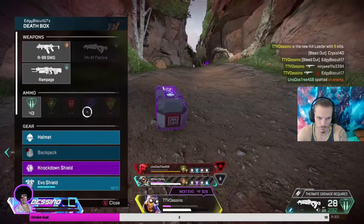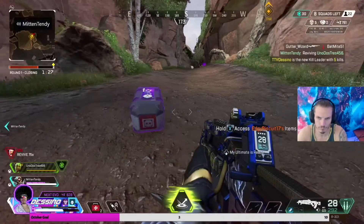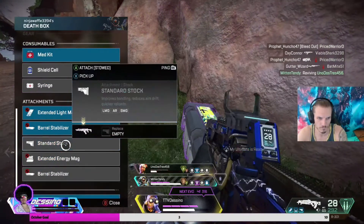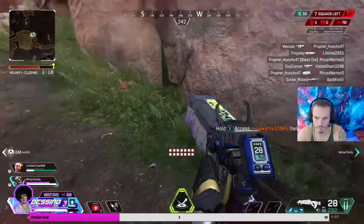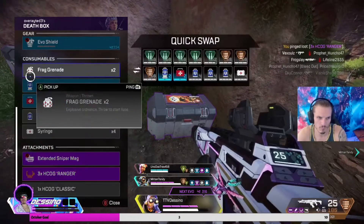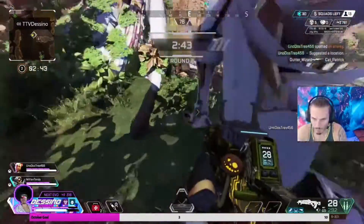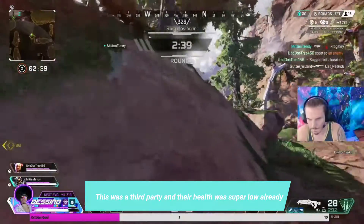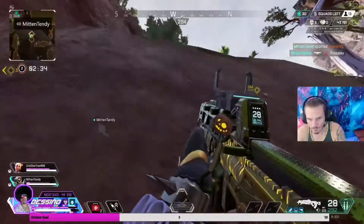One thing to avoid when you're trying to hit a kill goal is looting for a long period of time or slow healing. You'll see me just grab a gun I like that I know I can do damage with and armor swap, because teams die fast in pubs and I don't want to spend all day hitting four shield cells or a bat and some syringes. That just takes too long — I want to rotate as fast as possible.